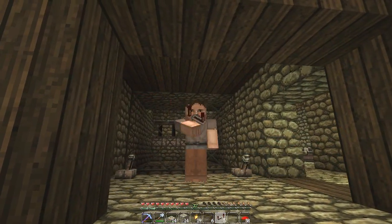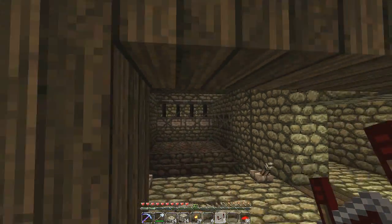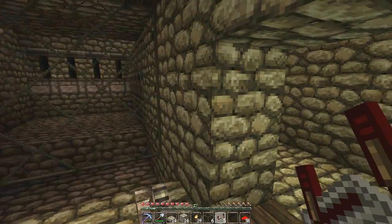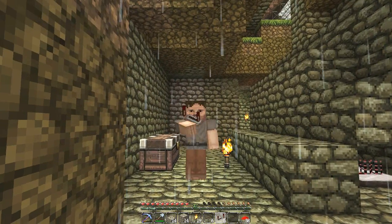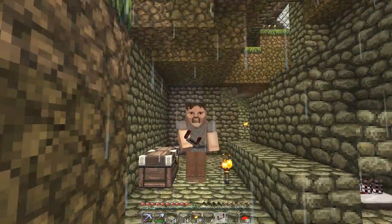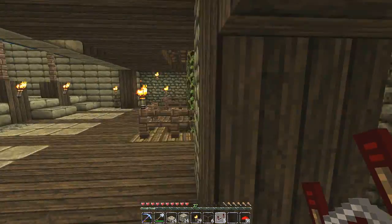Greetings cyber dogs. This is your Rendog coming at you from outside the mob spawner in this Let's Play Minecraft 1.3 survival series. In the previous episode we were building this mob spawner trap thingy — in fact for the last two episodes we've been building it. And in this episode we're gonna be transforming the mob spawner into a dual-action mob spawner.